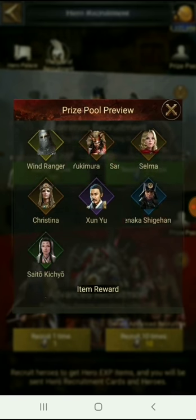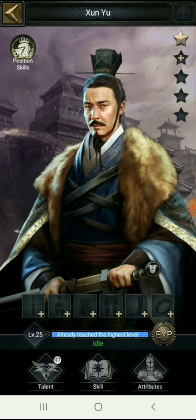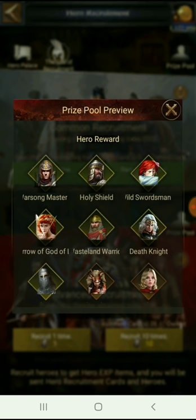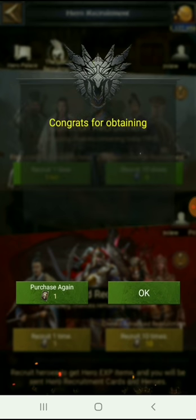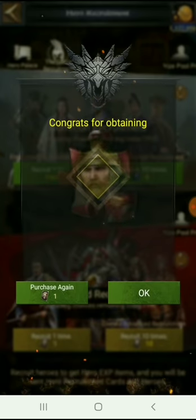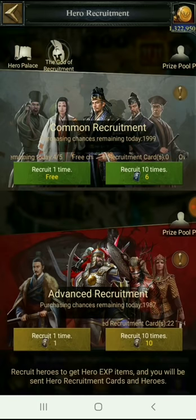Advanced recruitment has mostly combat heroes, some for hospital, and one useful for governor to increase your rally and march size. On the recruitment screen, you have two options: use your free chances to gain recruitment cards, or use advanced recruitment cards to get heroes one by one or in bulk of 10.